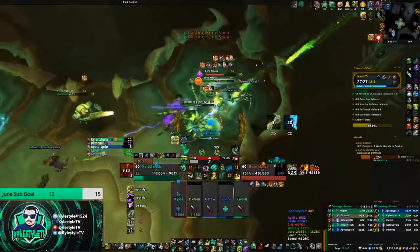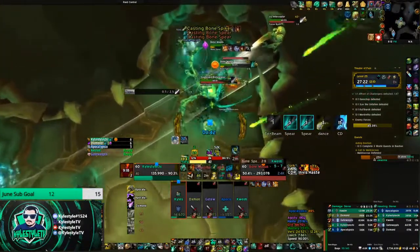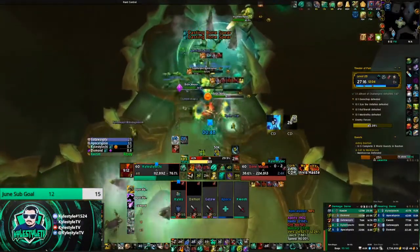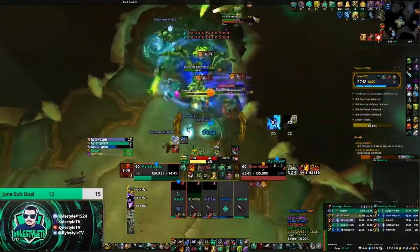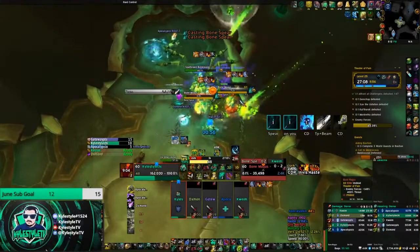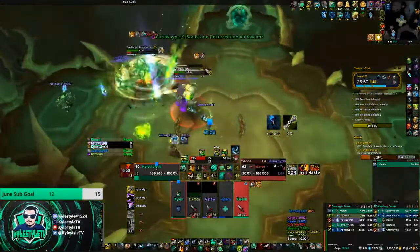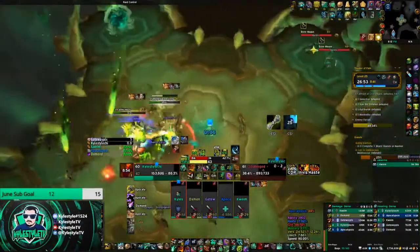Here we kind of blew our interrupts at the same time, the Shaman didn't trust me for some reason. I'm going to use Ring of Peace because neither of us have our interrupts up, and then Leg Sweep. Notice it casts Bone Spear back to back to back until we had an interrupt for it - so just be careful with that. Unfortunately someone else Leg Swept when I went to interrupt so it didn't count, the interrupt went off and the monk died for it. Tried to help; sometimes things go wrong.